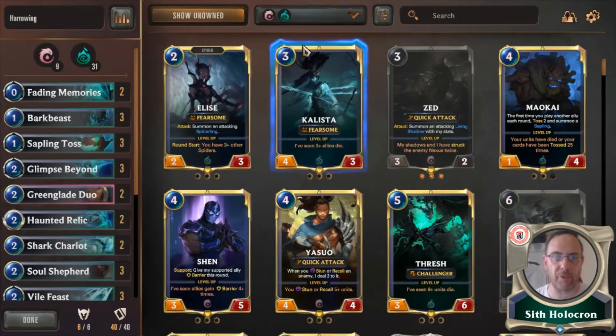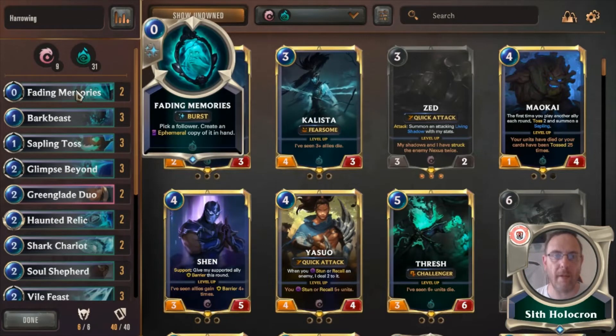The first card is Fading Memories — pick a follower, create an Ephemeral copy of it in hand. It's handy any time you've got Hecarim on the board and want that extra unit, or you're firing Hecarim out and need another Ephemeral to get him to level. That goes out first, it'll level up Hecarim, that'll bump everybody else. It's really decent.